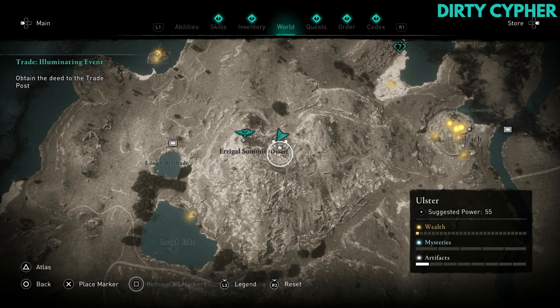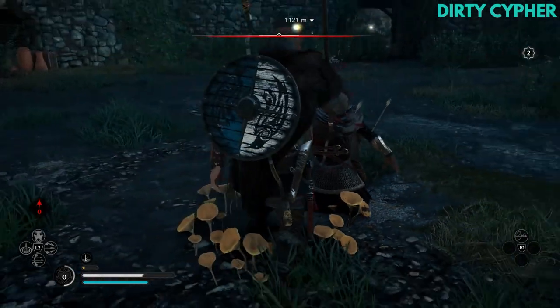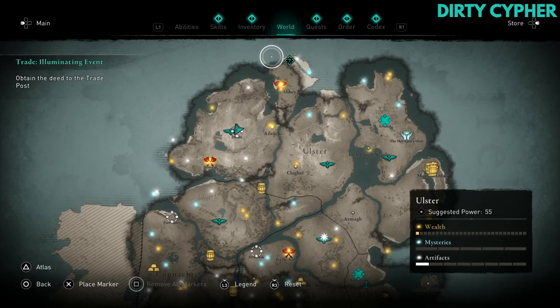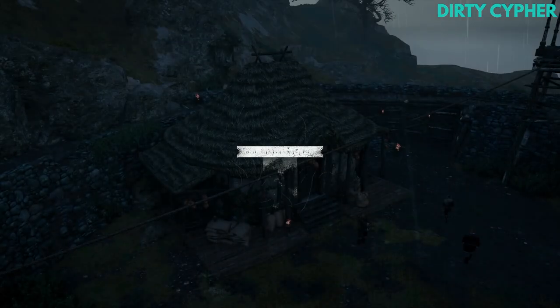The final supply post is Dysert in Northern Ireland with the questline Illuminating Event. Clear out all the soldiers again and then burst through the boxes on the northern wall to read the note inside. You'll find the deed at Malin Head far to the north. When you've got the deed, return to Dysert and you've added the final trading post to your collection.